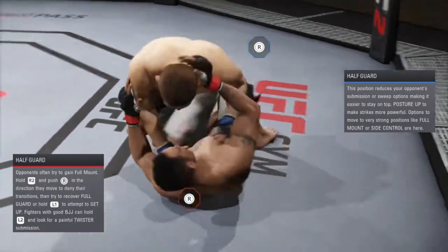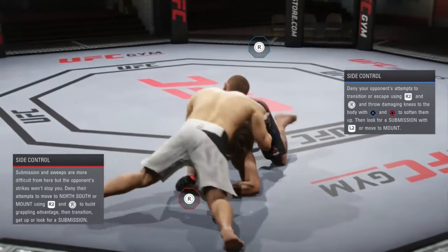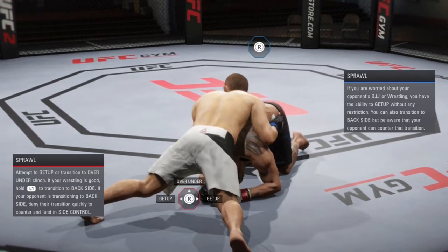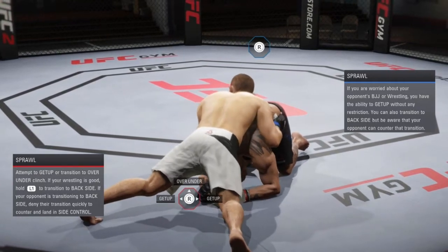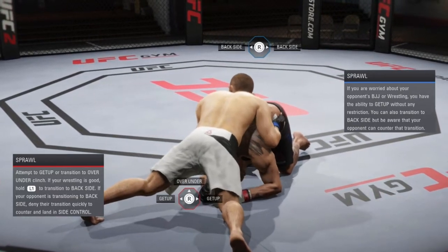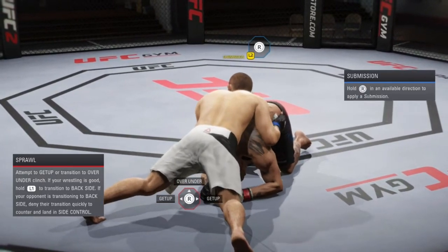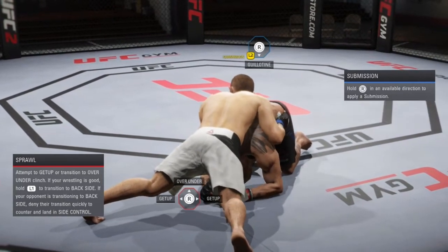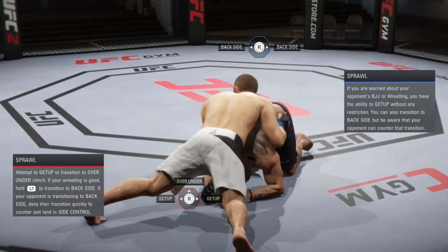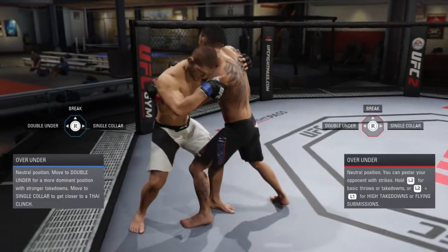That's it guys — let's go over it again just to be sure. My tip is to already be holding R2 to try to deny any transition the guy on bottom is going to do — you don't have to use it. But if you see your opponent going up and you want to get that submission, it's R2, L2, and up — and it has to be quick. There's just no two ways around it, it just has to be quick.